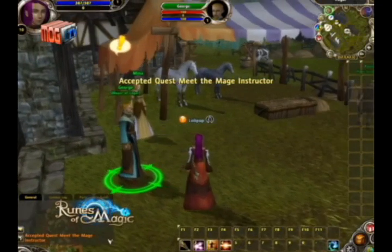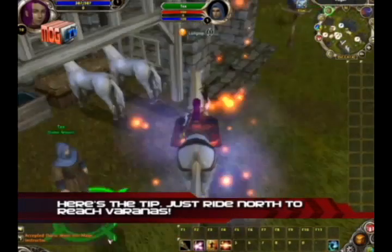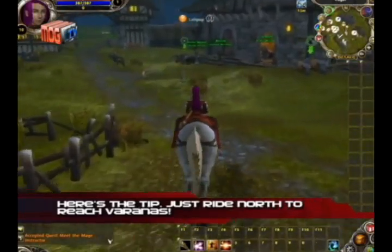You'll be asked to see the mayor and he'll tell you to go to Varanas para hanapin ang class trainer. As long as you consult your map from time to time, getting to Varanas shouldn't be that hard.